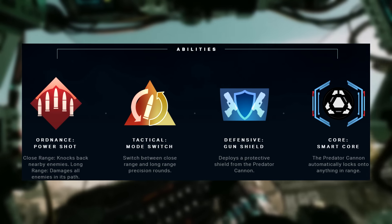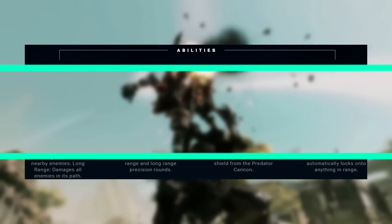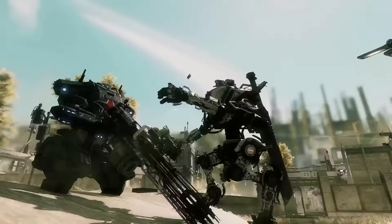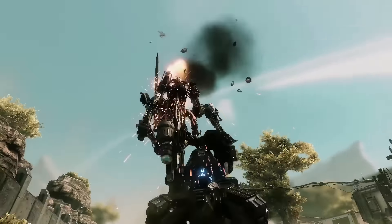Want a shield on your gun? That's Legion's defensive ability. Finally, the core ability is called Smart Core. When Smart Core is active, the Predator minigun will lock on to anything.